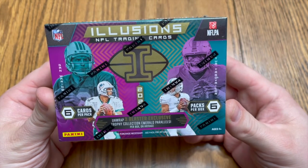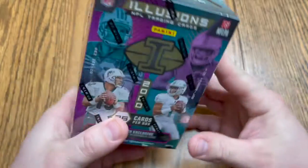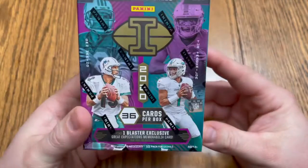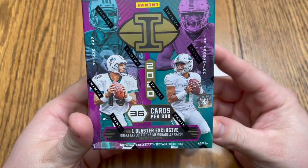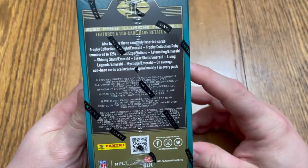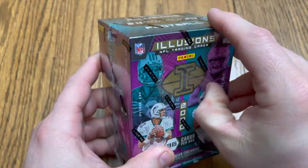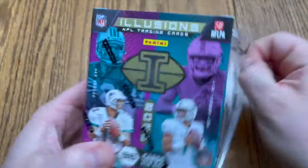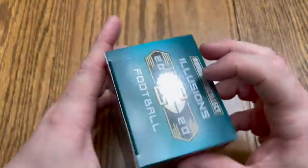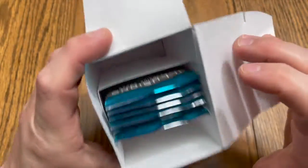It's looking like you can unwrap three blaster exclusive trophy collection emerald parallels per box on average. This one comes six packs, six cards per pack. You can also find one blaster exclusive great expectations memorabilia card on average, and a bunch of other ones you could potentially get. Really liking the look of these Illusions cards — let's get ripping.